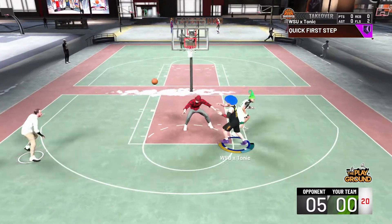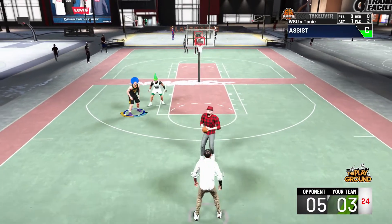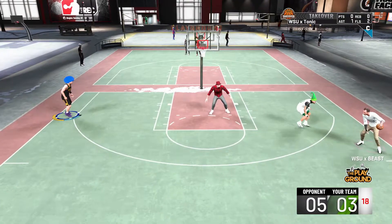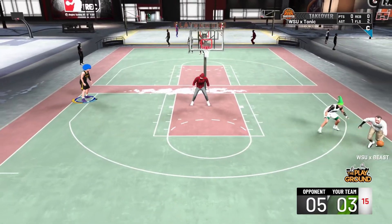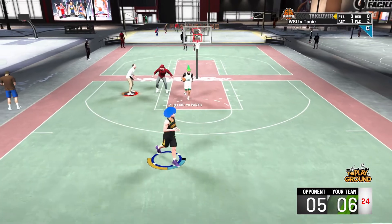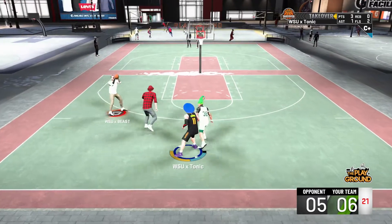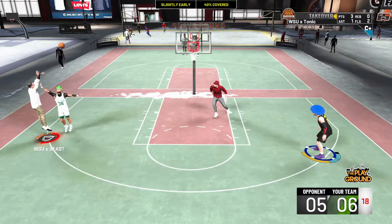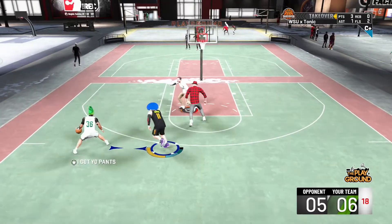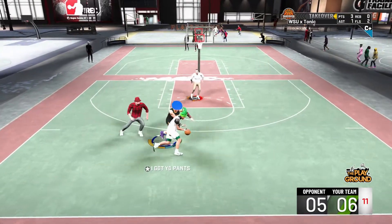Beast starting off this game with a green three — as opposed to last game where he was missing everything, he might actually be on this game. They're putting the center on me. Beast sees me wide open in the corner and shoots a big white — that hot spot in the corner is big time because I couldn't time my shot but I'm able to hit all those whites. Corner shots are the best threes you can take in the game. He takes a contested shot — 40% contested — unfortunately doesn't dot me, gives these guys the ball back.